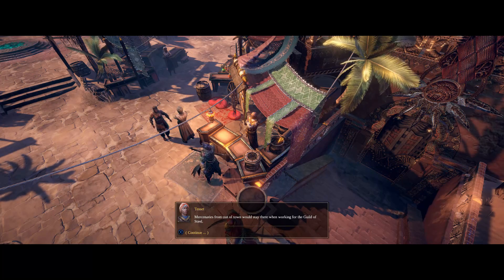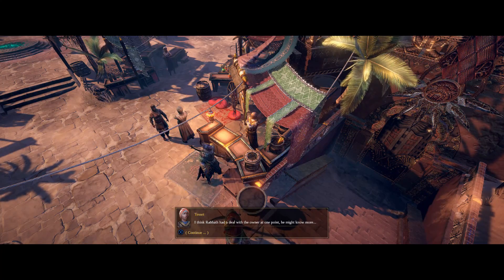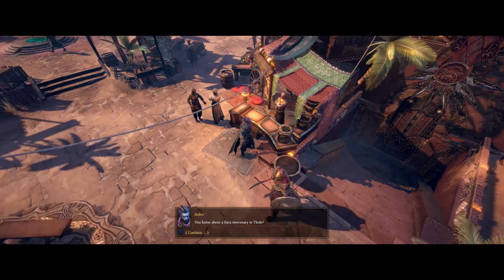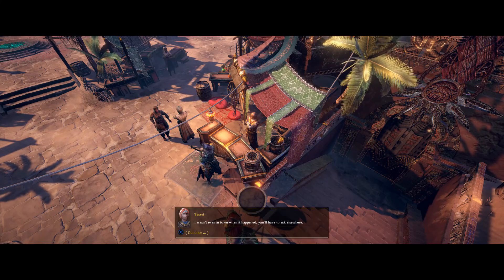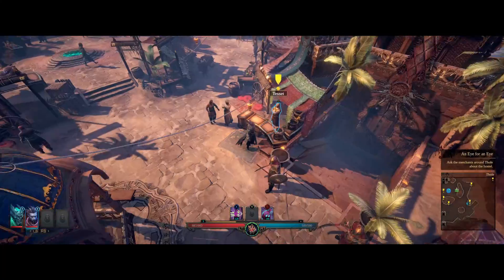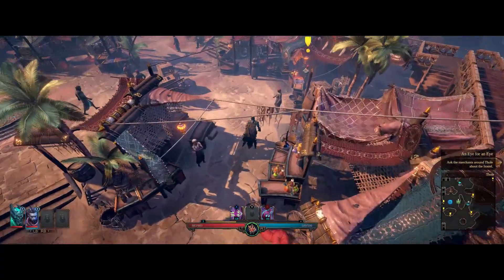I can only tell you about the hostel itself. Mercenaries from out of town would stay there when working for the Guild of Steel. I think Rabat had a deal with the owner at one point — he might know more. Finally some information that's worthwhile. I wasn't even in town when it happened — you'll have to ask elsewhere. I think there's one more guy to speak with.